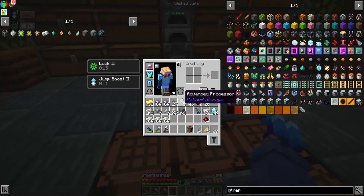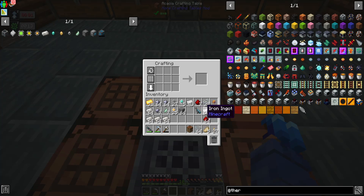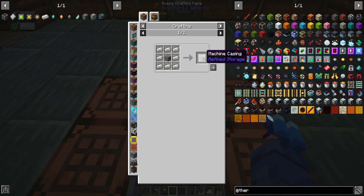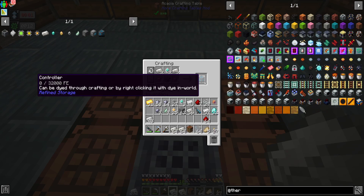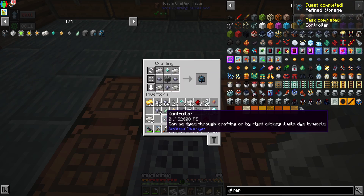You'll notice I've got the wrench in my inventory - I went to make one but realized we could actually get it from a quest, so I accepted the first quest and got ourselves a wrench. Now we need our controller, so let's build one. We need the machine casing, which is just quartz and stone - we'll grab two of those.